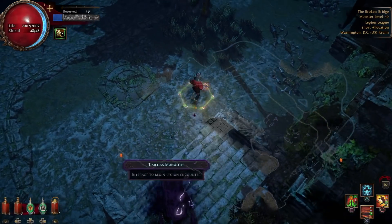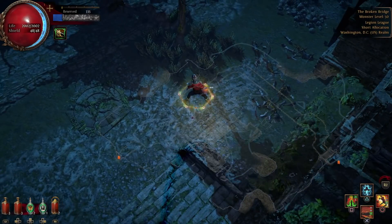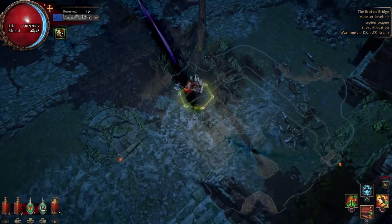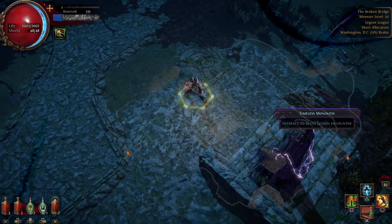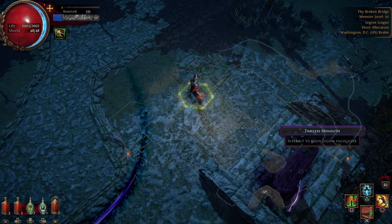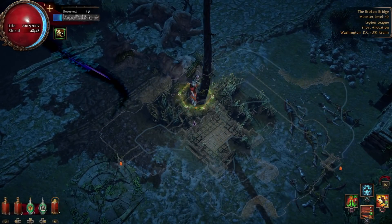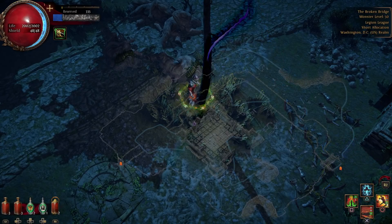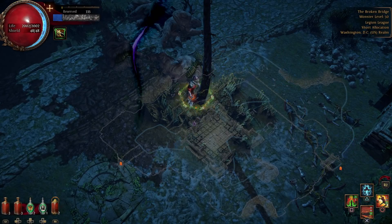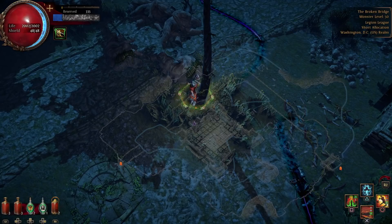My number 3 tip is to make sure you have a good movement skill equipped. Movement skills are going to be important — say we trigger a monolith and we see an enemy with an icon above their head over at that tree. As opposed to attacking all the way through it, we can use our movement skill, be there instantly, and start attacking right away. We're only going to get a few seconds, so we really need to maximize what we can do while unfreezing these enemies.